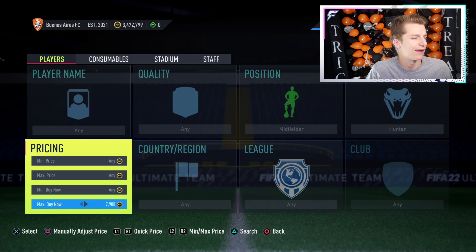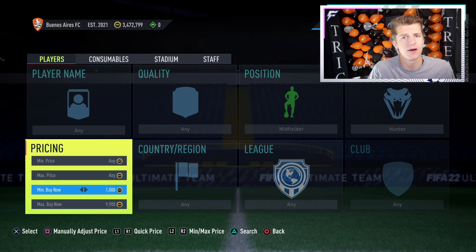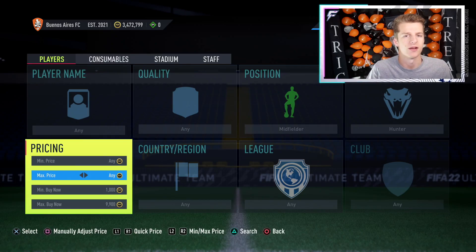Set maximum buy now to 9.9k. A lot of people list cards openly for 10k buy now, and if something is at 10k it's normally not a deal. Set minimum buy now to 1k — you're not going to win any gold cards with Hunter for under 1k. Note for PC players: you have 10 times fewer cards on the market than PlayStation, so you need to be more patient.